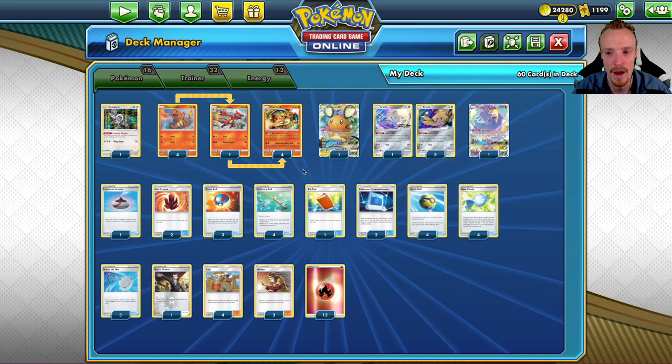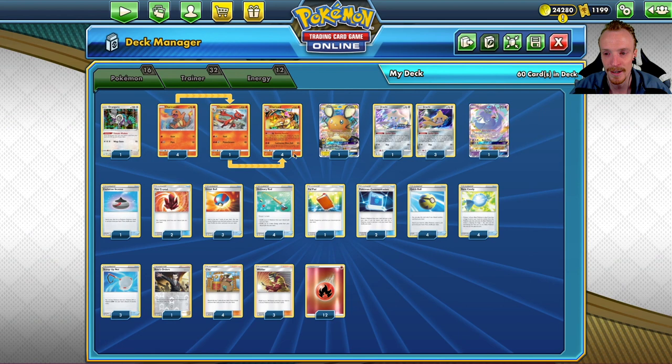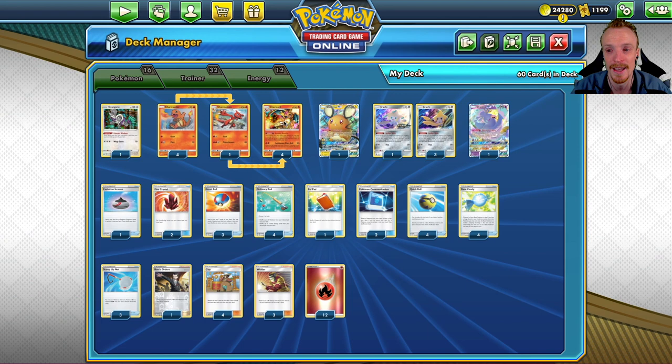If we're sitting on the bench with a Continuous Blaze Ball already loaded with two Fire Energies, we might be able to Continuous Blaze Ball again — that's four. Energy attached, that's five — suddenly 280. We can achieve that even without any energies on the Zard with a Welder play: Welder two onto the Zard, energy attached, and Continuous Blaze Ball — also 280. You can scale up to 380 if you had two energies to begin with.